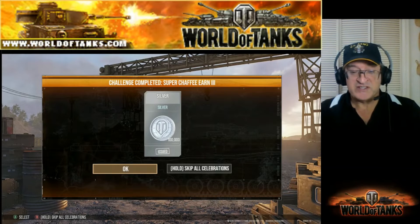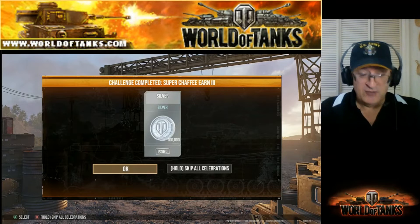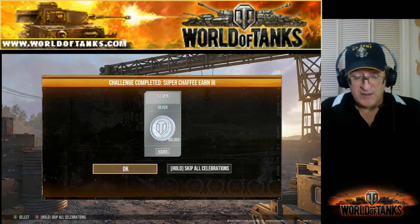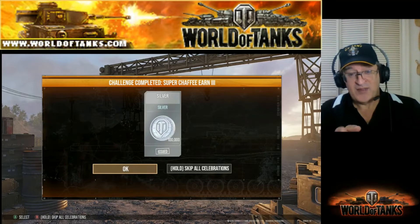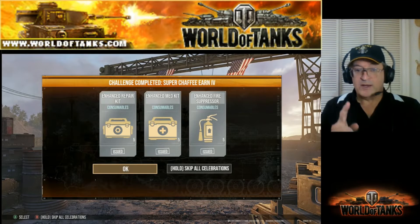Here we have the always useful 100,000 silver. You can use this to help put equipment into your Super Chaffee. Unfortunately, this will not buy you one piece of equipment — it'll only buy you about twenty percent of a piece of equipment. So not very much. Let's check out number four.